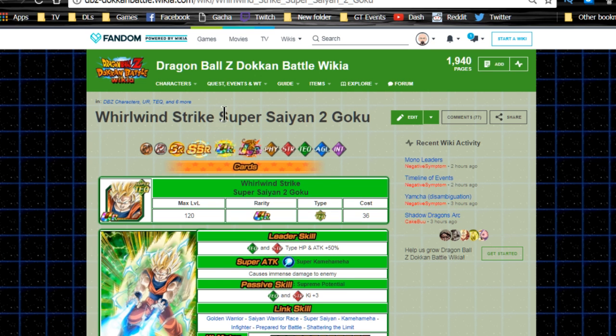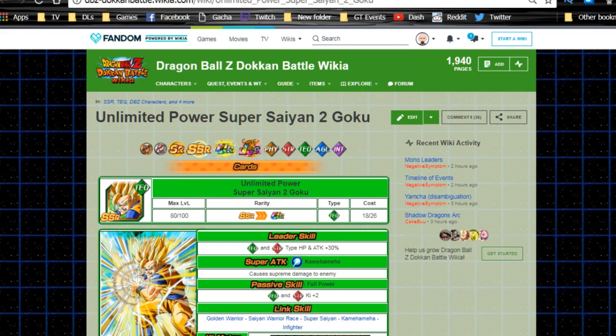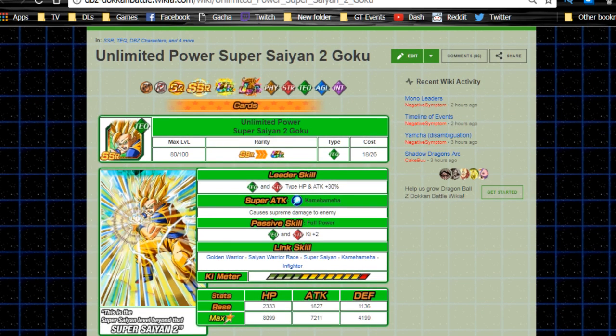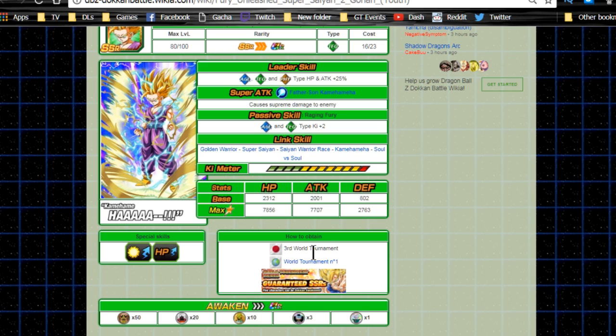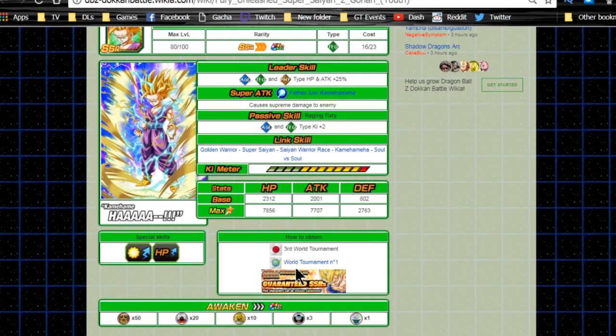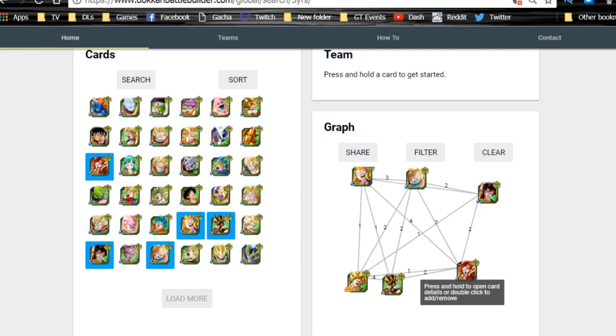For the tech team, you have three support unit options: the Dokkan Awakening Super Saiyan 2 Goku — ki plus two — the un-awakened version, and the World Tournament Super Saiyan 2 Gohan. Those three are good ki buffs in case you need them if you don't have an optimal team with links.